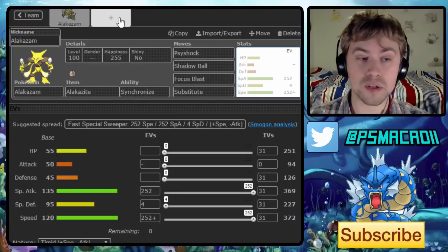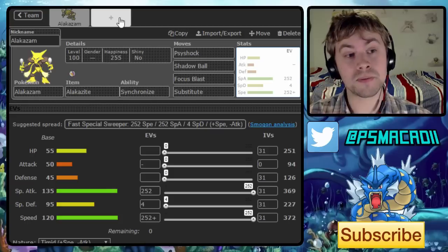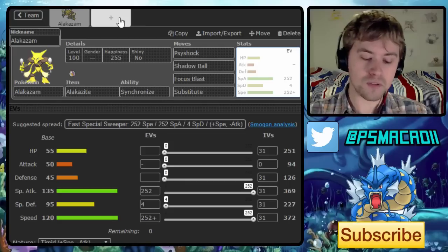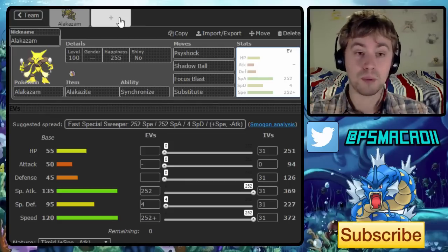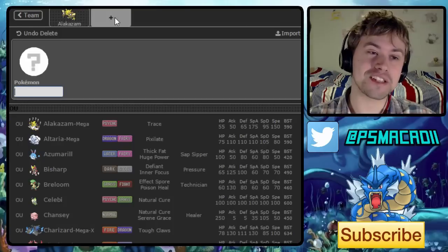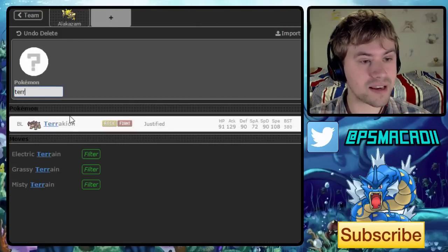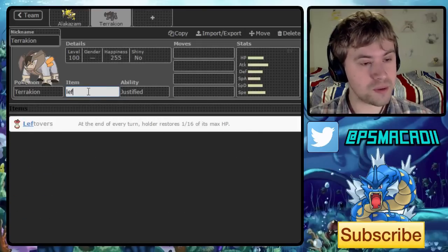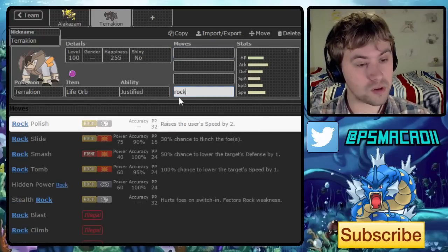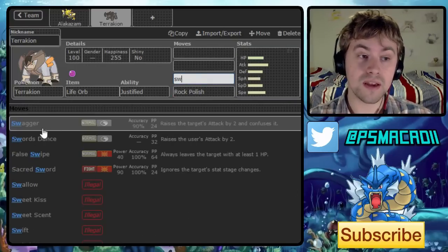So we now need to think about team members that work really well with Alakazam. This is going to be a very offensive team, so I need a partner that works offensively. Alakazam has problems with Bisharp and also the blobs — Chansey and Blissey. I think Terrakion is the best way to go here, running a Life Orb double dance set. This allows us to handle offensive teams with Rock Polish and stall teams with Swords Dance for wall breaking — very versatile and powerful.